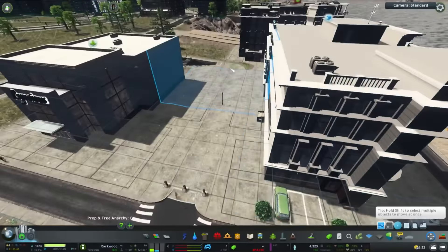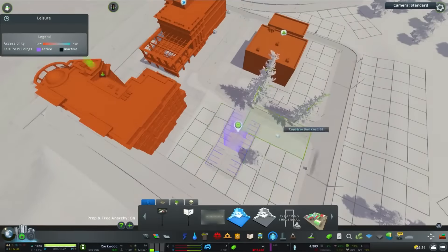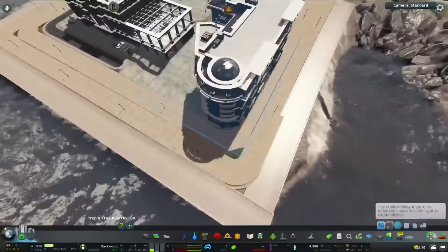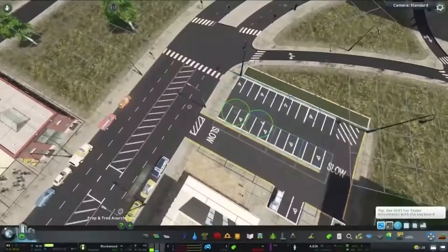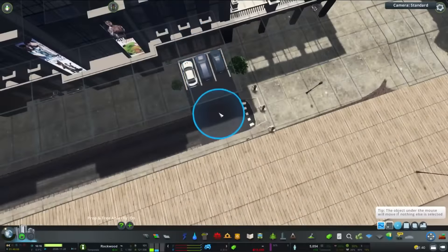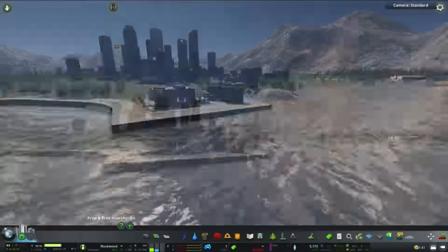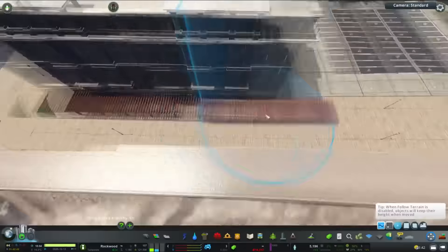There's still a little bit of dips I need to fix up, which I'll probably do in the live section. As I'm making this area I'm adjusting the height, trying to make sure it's all nice and flat. I can use the terrain tools in some areas, but in others I have to use roads and paths to lift it up to the right height. More asphalt there, just to connect those parks up to the main road.